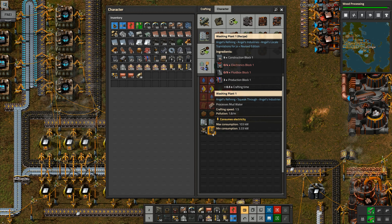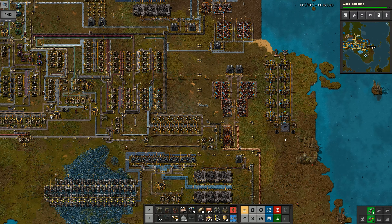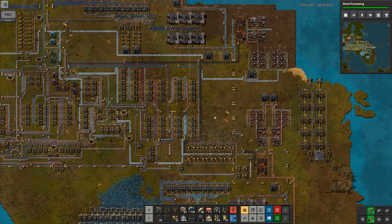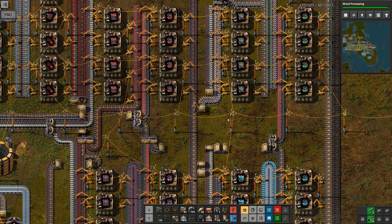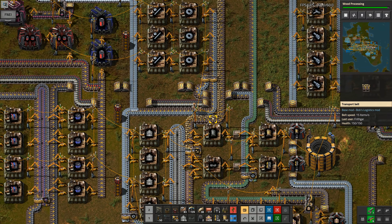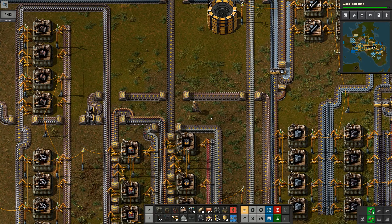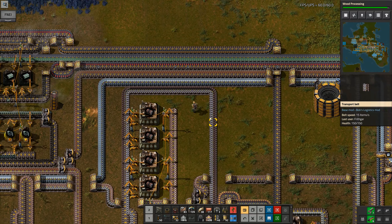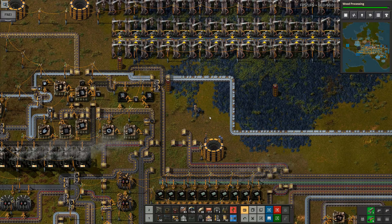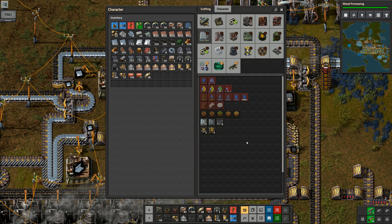I want to go into bioprocessing water treatment and it's that one right there - fluid boxes, production blocks, construction blocks. I want to be able to build 10 of these so I can make another big section, so I've got a lot more landfill being produced because that is a passive thing. Then we'll deal with getting some more power up and running. Let's have a look at the fluid boxes - there's how many we've made so far.